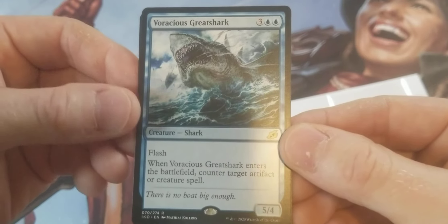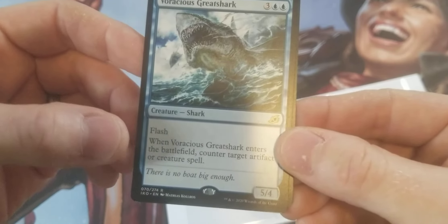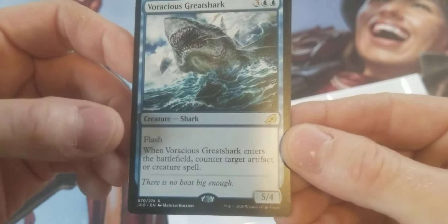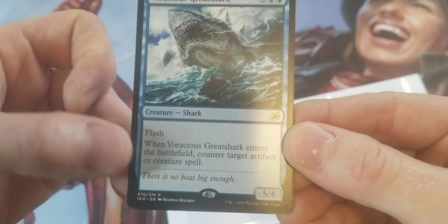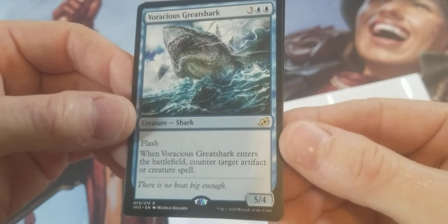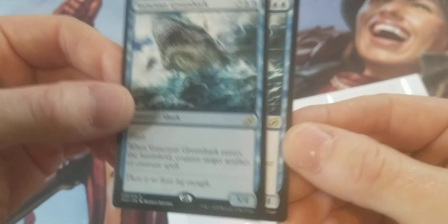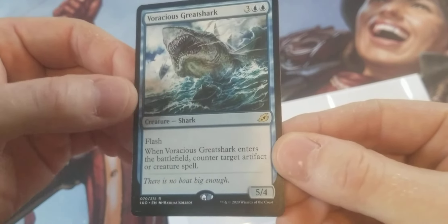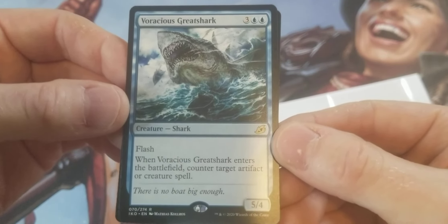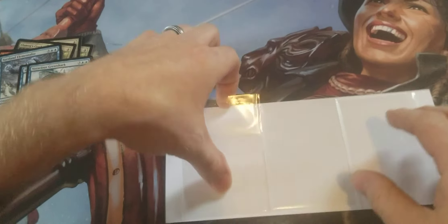And then the last one: I got a couple copies of Voracious Great Shark. Five mana for a 5/4. Anything with flash is awesome — anything you can flash in on your opponent's turn. Because of the Great Shark's ability, counter target artifact or creature spell. It's a good flash in during combat, flash it in in response to anything. Just a nice card. It's no Archangel Avacyn, I know, and you gotta leave five mana open, but it's good. Not too bad.